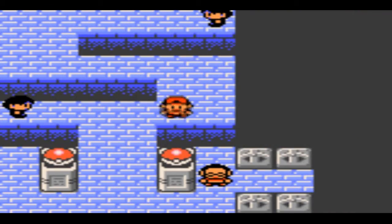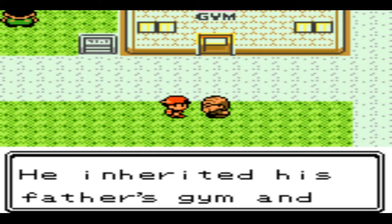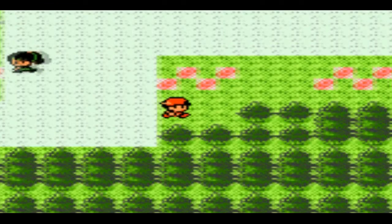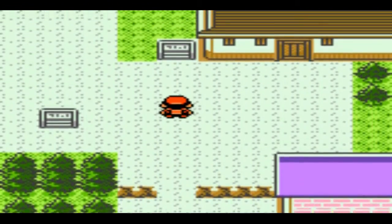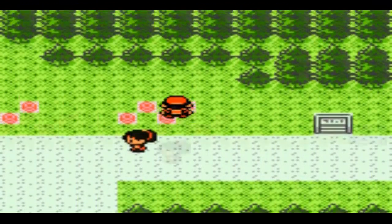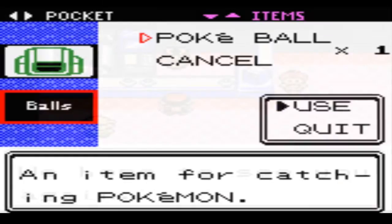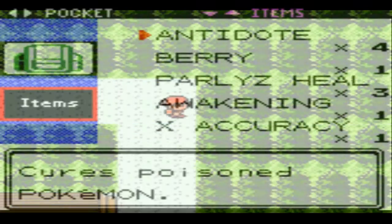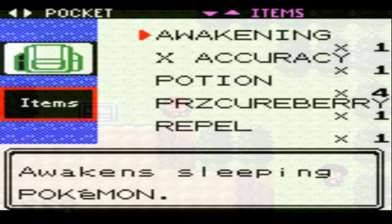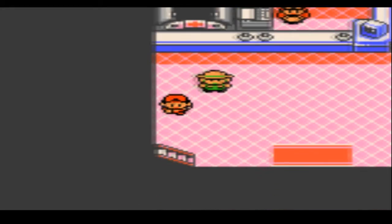The biggest thing people remember about Gen 2 has to be the post-game, and I do agree this is probably the best post-game in the series. In the originals they give you a second region to explore — the Kanto region — which has changed somewhat but it's cool to see what changed between the games. Crystal also adds a Battle Tower on top of that. The remakes add even more, like the Pokéathlon, the Battle Frontier, and catching a whole bunch of legendaries introduced up to that point. These games feel the most complete in terms of extra content, especially compared to games from Gen 6 onward which lacked a lot of this.